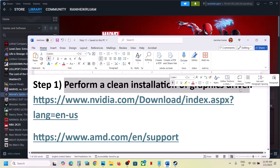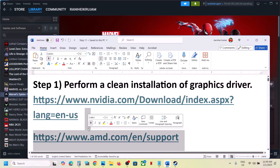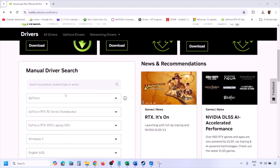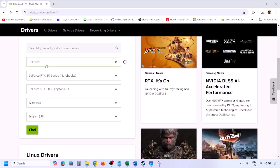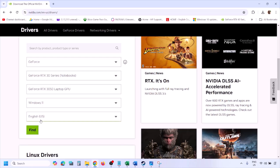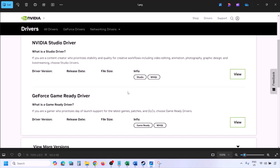The next step is to perform a clean installation of your graphics driver. If you have an Nvidia card, go to the Nvidia website; if you have an AMD card, go to the AMD website. I'm showing for Nvidia. Go to the Nvidia website, select your graphic card from the list, and select the right operating system — Windows 11 or Windows 10 — then click on Find.